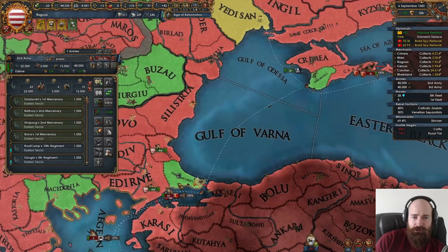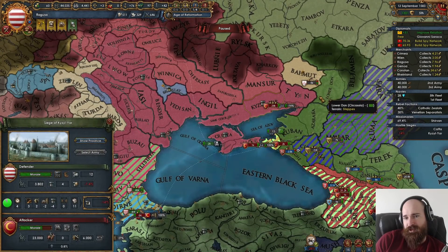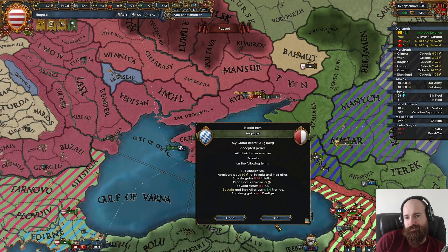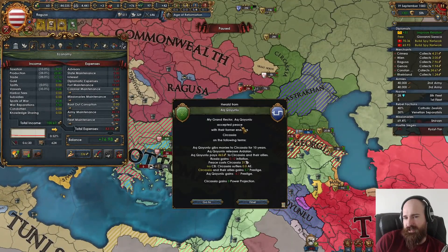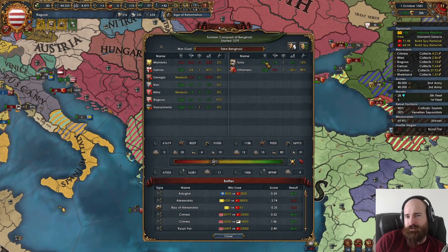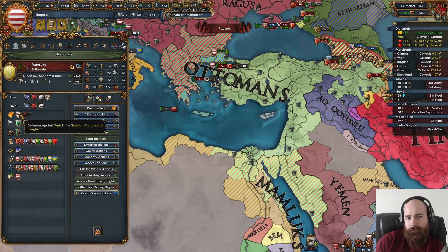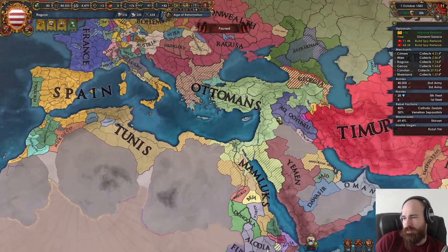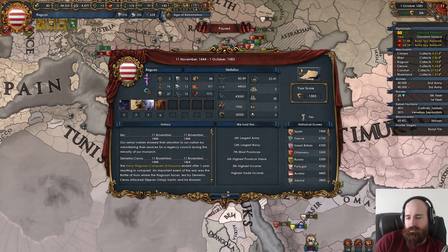This is why it's nice to have high maneuver — I don't like suffering attrition just standing here waiting. Should we reload the save and see if they want to do a peace deal? Feels like Tunis should be wanting out relatively soon — they've got lots of war score against the Mamluks, who are on negative 51 war score directly. I think we do a quick reload, let's just see, maybe they'll peace out.